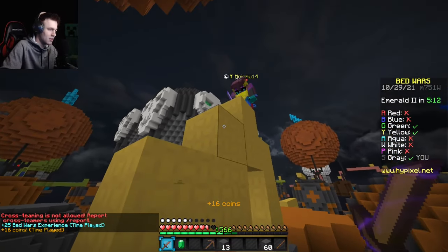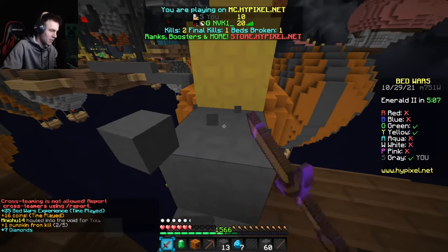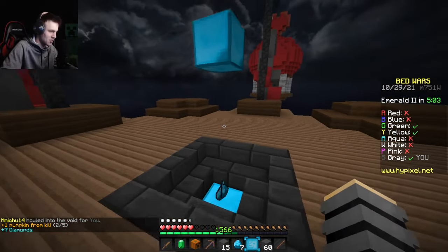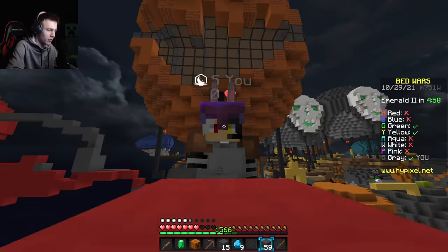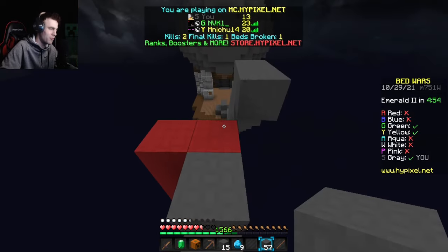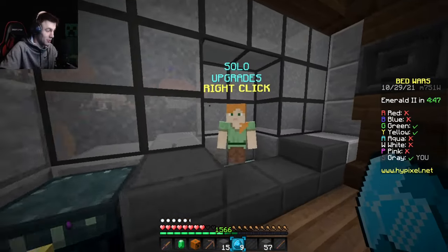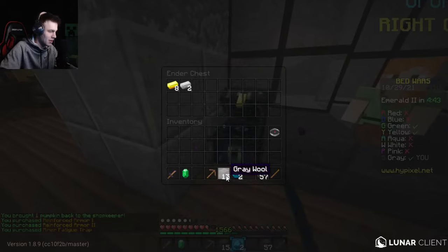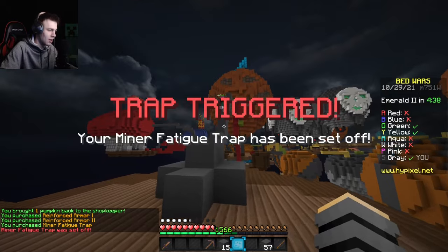I actually got a kill! They picked up my little stash as they were falling into the void, so they have seven diamonds. Let's head back to base. Green, you have to make better decisions — yellow is going to win if you keep coming for me. I'll buy two levels of Prot and minor fatigue, not that that's going to help at all. In comes green.